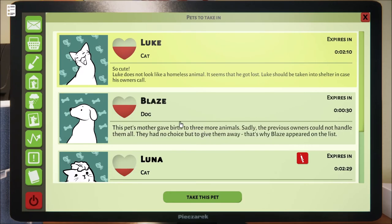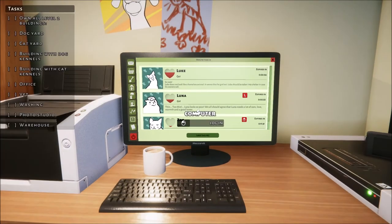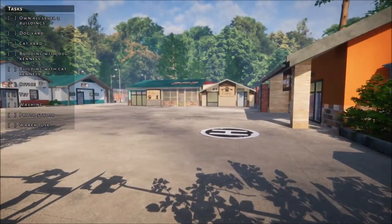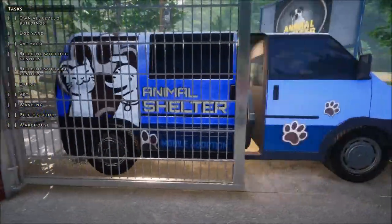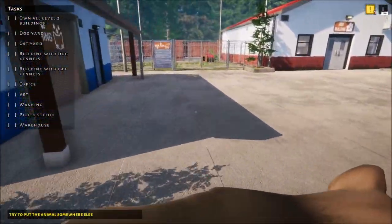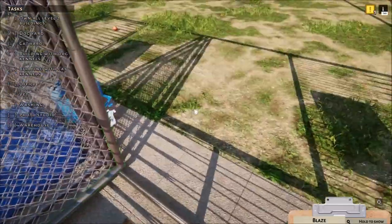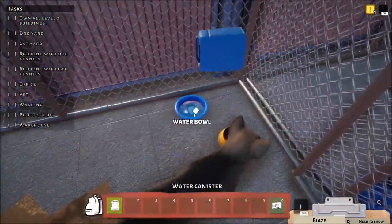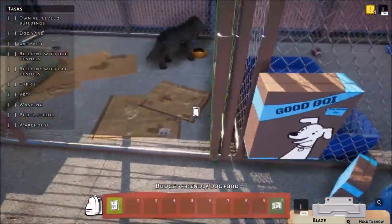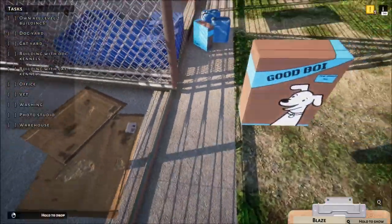Hey everyone, Quasar here — welcome back to Hearse Haven. Playing a little Animal Shelter Simulator and just picked up Blaze. We have the new Puppies and Kittens DLC that we're playing right now. Blaze is very bored, so we'll put Blaze over here. I think you're probably hungry too, buddy. There you go — food sorted.